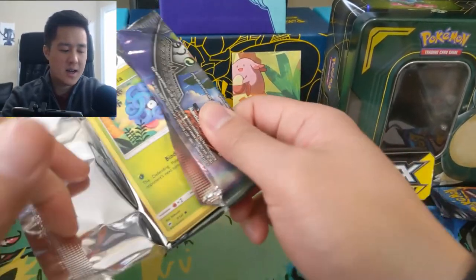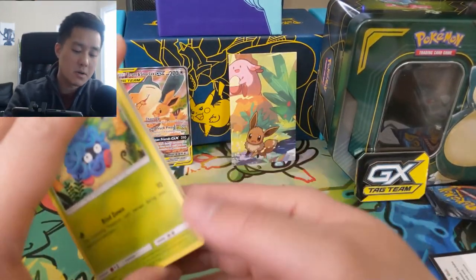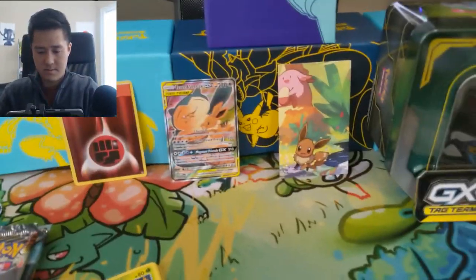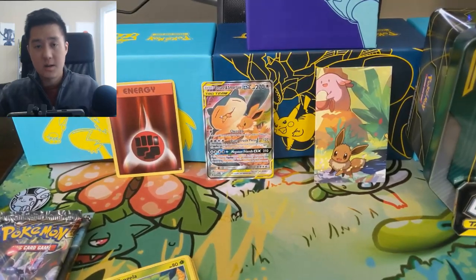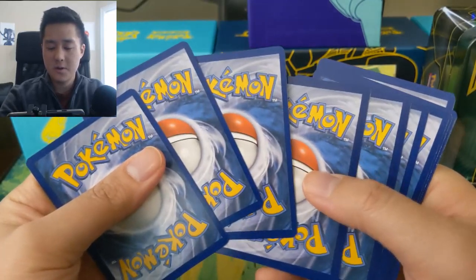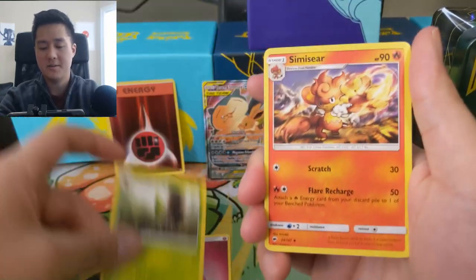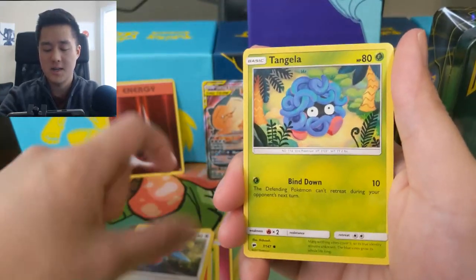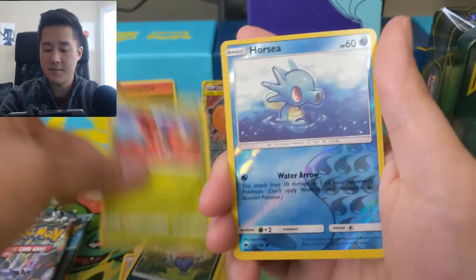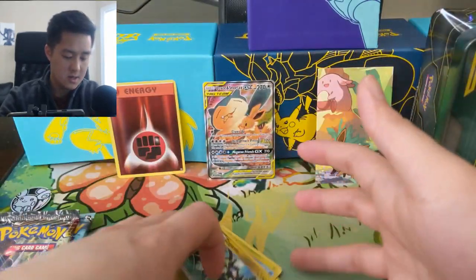The best thing about the mini tins is that they allow us to open multiple Burning Shadows packs. Sorry about that guys, the camera fell over. I do enjoy that it's allowed us to open multiple Burning Shadows per video. We got a Metapod, Simisear, Porygon 2, Tangela, Tynamo, Krokorok, Inkay, Ledyba, a reverse Horsea, and then a Zygarde holo.